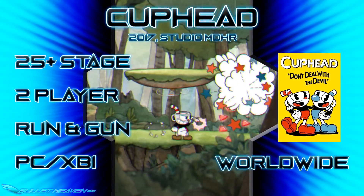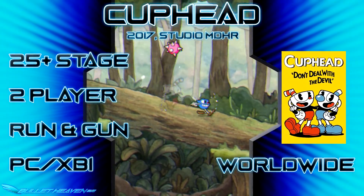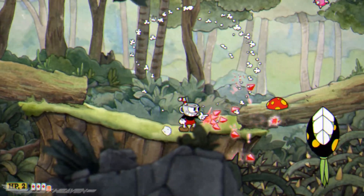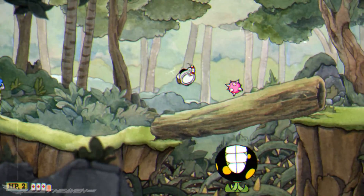Released on September 29th of 2017 by Studio MDHR, Cuphead takes heavy inspiration from games like Gunstar Heroes and Alien Soldier, then blends them into an awesome cartoon world straight out of the 1930s. How does it do this? Let's take a look.